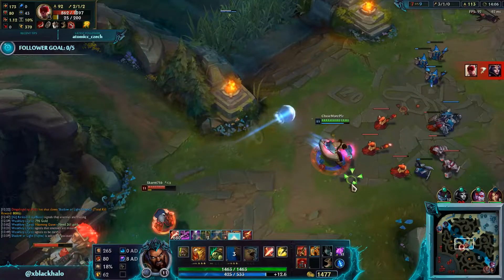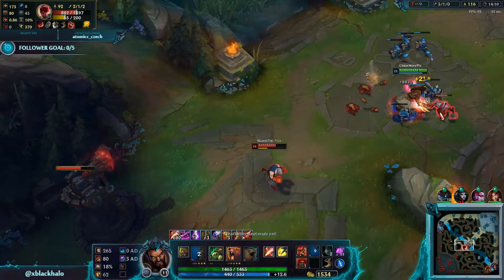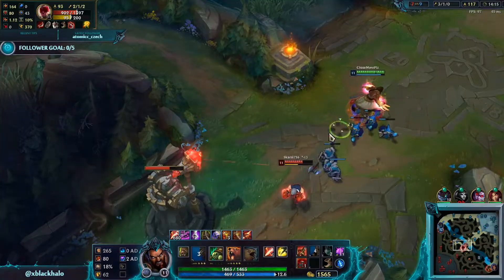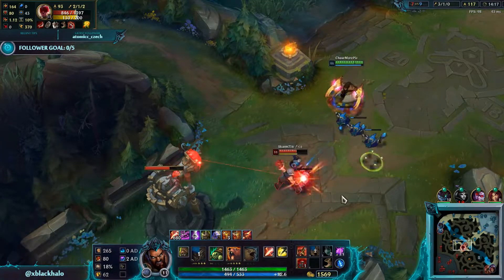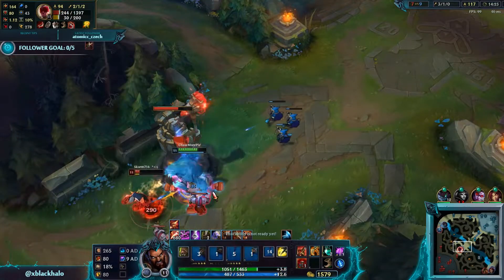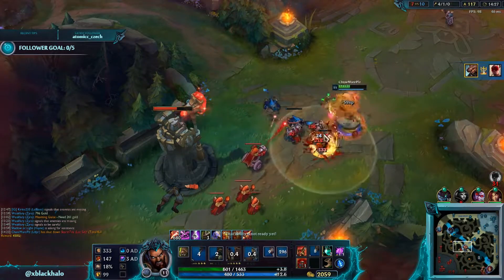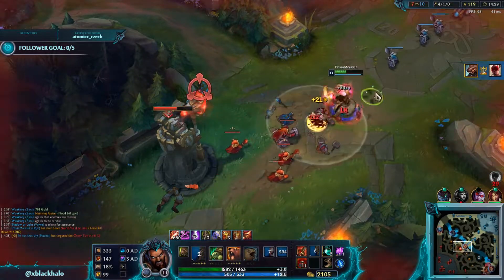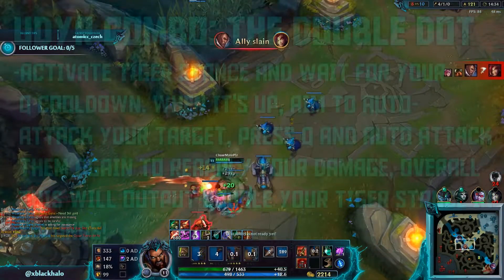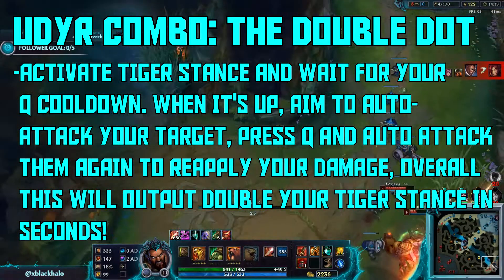Lissandra is wrecking LeBlanc. I can honestly dive this dude if I get a Tiger dot ready. He won't expect this at all — watch this damage. I have a Q proc, I can walk up to him, he doesn't have ult. And he's dead. A really fancy combo. I didn't even have to Flash there, I just really wanted to make it look good.